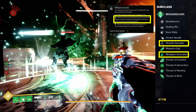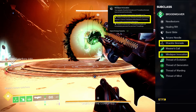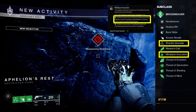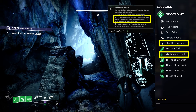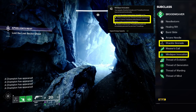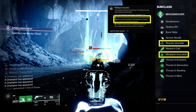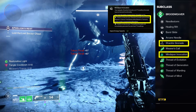Paired with our first aspect, Mindspun Invocation. Mindspun Invocation allows us to consume our Shackle Grenade to grant us Weaver's Trance for 25 seconds. While in Weaver's Trance, any final blow will trigger a suspending explosion. Our enemies do need to be somewhat tightly grouped to make the most use of this, but another part of our build will make up for it.